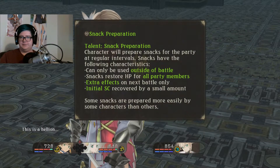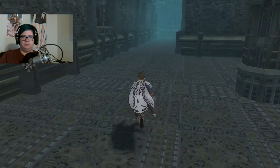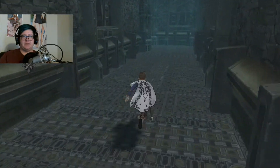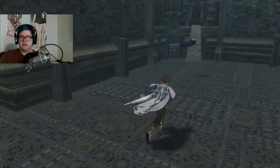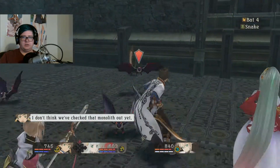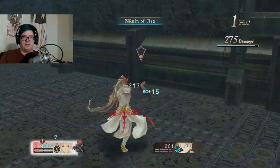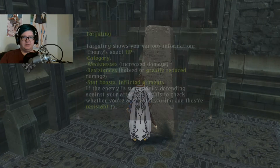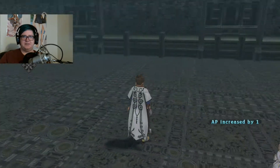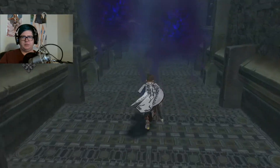Yeah, this is a hellion. Okay, so we got that taken care of. That looks like the way out. Let's go this way and see if we can't find ourselves some treasure. I don't think you checked that monolith out yet. Nope. We got to take care of these guys first though. Super fire mode! It's completely unnecessary to transform into that but it seems to be unlimited from what I can tell and it's really cool, so I can't help myself. It looks like we can go down that way. That way is blocked.